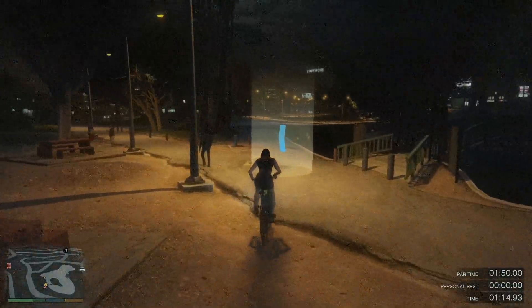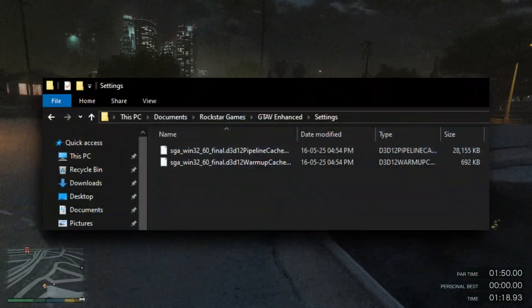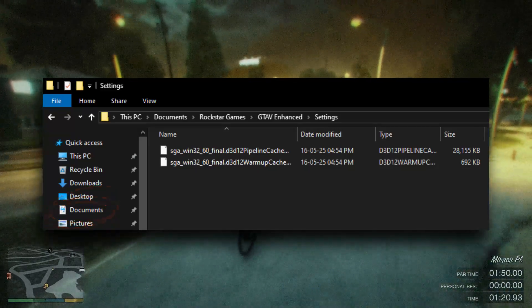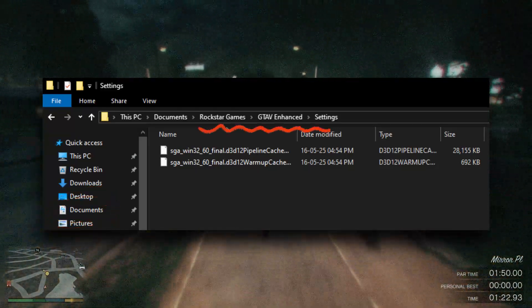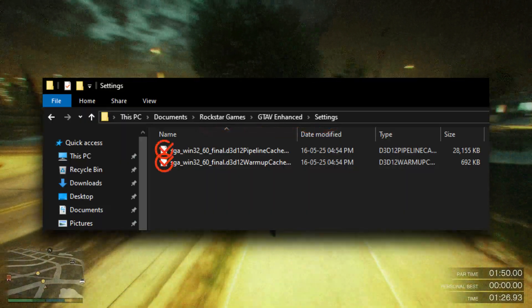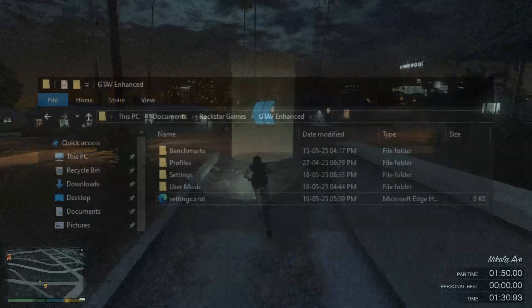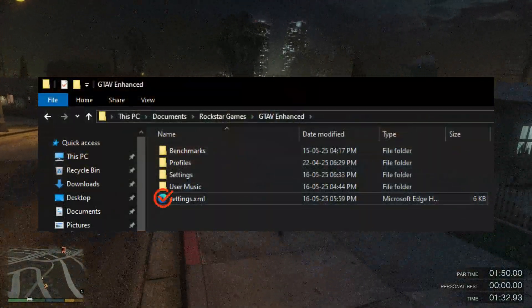Wait for the installation process to complete. After installing the previous driver version, open File Explorer and go to your Documents folder, then Rockstar Games, then GTA V Enhanced, then the Settings folder. Delete all files here — the files will have long names starting with SGA. Then go back and delete the Settings.xml file.